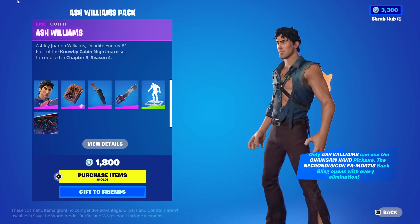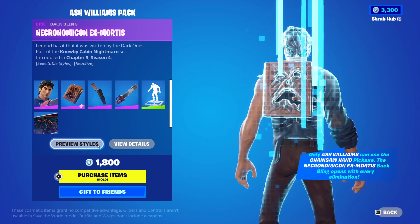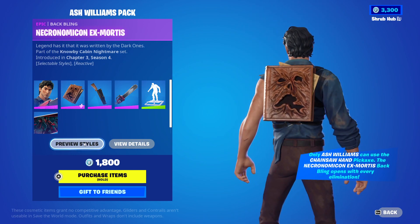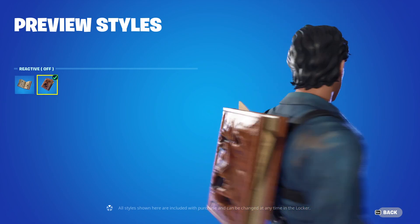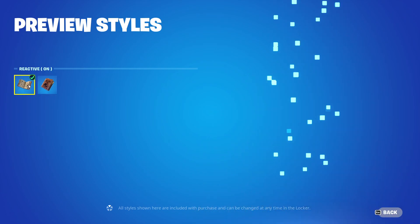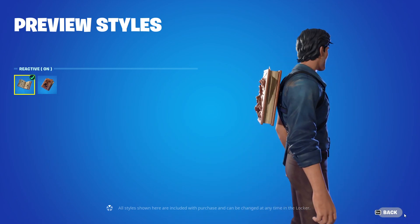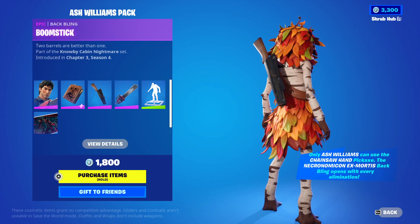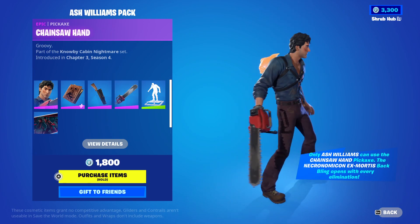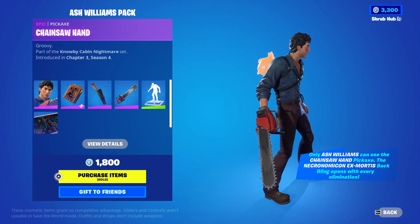Then we have the Ash Williams Pack — probably the highlight of today's shop. It comes with the Ash Williams skin from Season 4. We have the Necromancer X Mortis back bling, the Reactive style, and it's itself a really nice back bling — it's from the Evil Dead movies. Then we have the Ballroom Stat back bling from Season 4. Then we have the Chainsaw Hand pickaxe from Season 4. Ash Williams is the only one that can use this pickaxe, sadly.